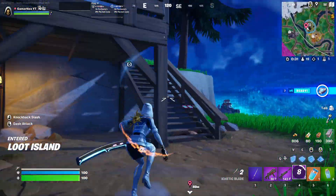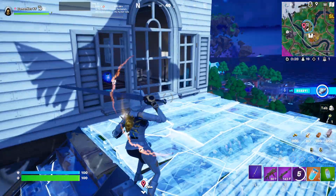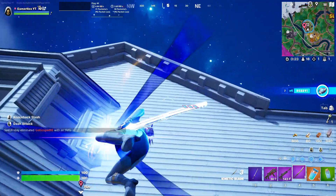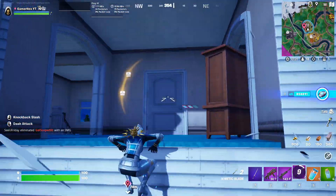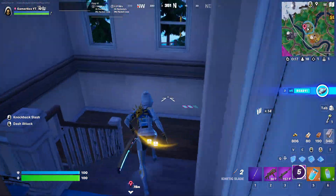The island itself looks like Loot Lake — the old Loot Lake, the same house. But it's kind of different. I'm not sure, but I feel like it's a little bit different from the old Loot Lake house. I think it's bent in white or something.